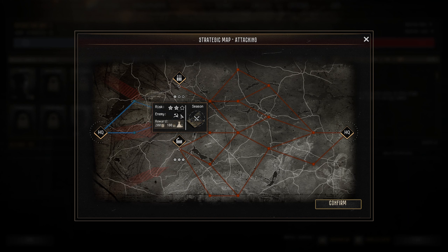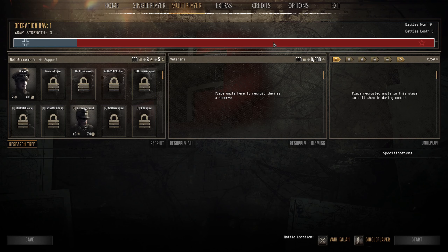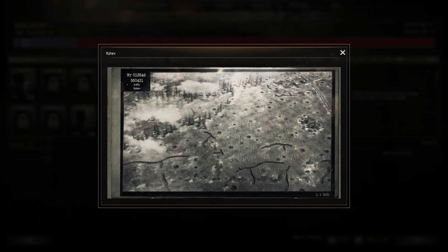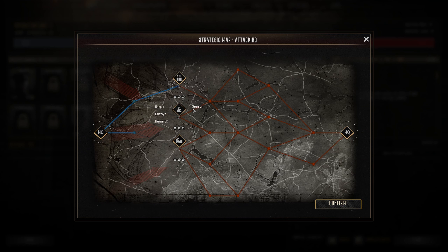You'll get different maps and different seasons depending on what you click. For instance, one option might give 200 Manpower and 100 Munitions with a two-star risk in Summer on the map Van Ikallen. Switch to another and you get one star, 200 Manpower, 900 Munitions in Winter on the map Reserve. Different maps, different things - that's the basics of how the campaign works. You attack first, then the enemy attacks you on defense.